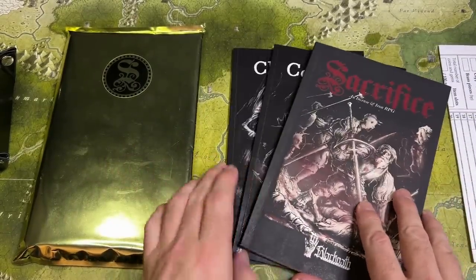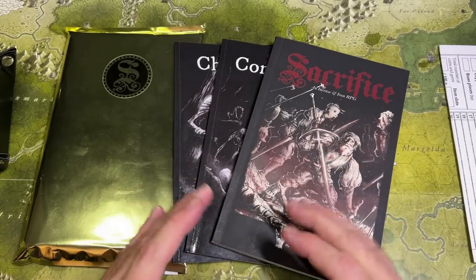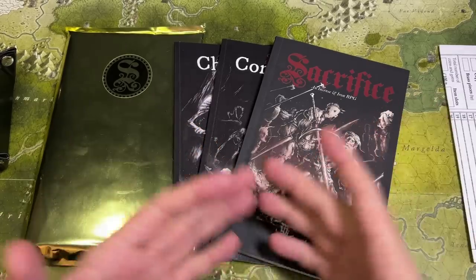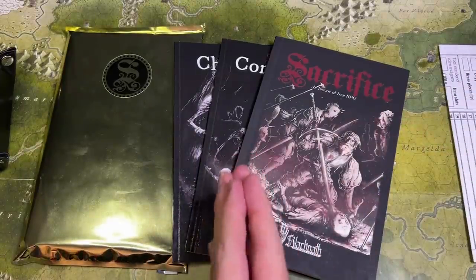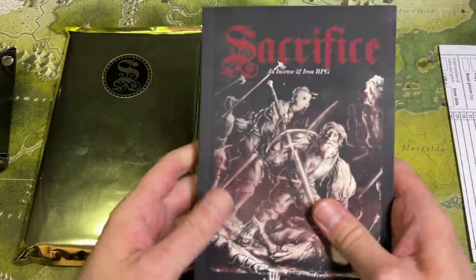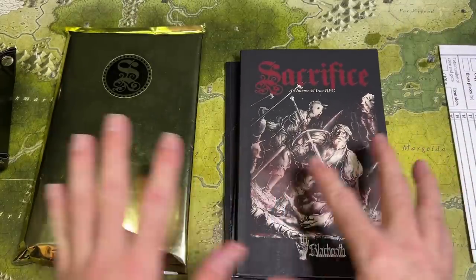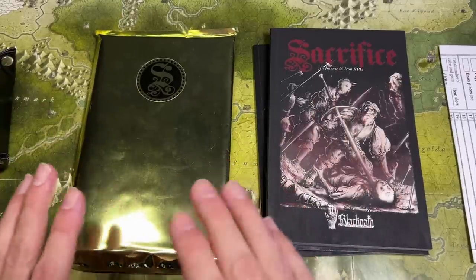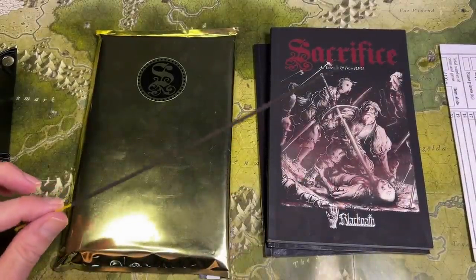On the right here we have the print on demand version from Amazon. I've heard the print on demand version from DriveThruRPG is a little higher quality, but I wanted to get these quickly for a video and Amazon ships faster. When you do print on demand from DriveThruRPG it can take a while to get to your house, so I went with Amazon. I wanted these for my play, reading, and throwing-around copies, and for that I think they are perfectly fine.